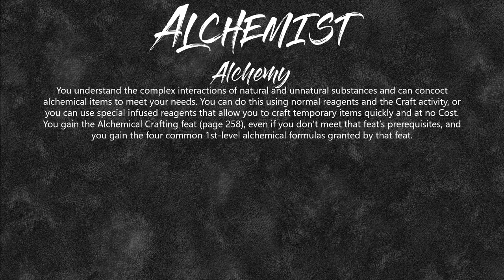With alchemy, you understand the complex interactions of natural and unnatural substances and can concoct alchemical items to meet all your needs. You use normal reagents and the crafting activity, or you can use special infused reagents to craft temporary items at no cost. You automatically get the alchemical crafting feat — usually you'd choose this as a skill feat, but alchemists automatically get crafting so they already meet the prerequisites.